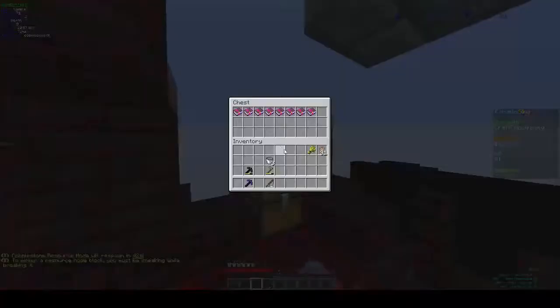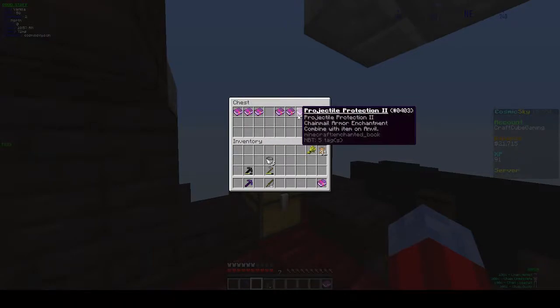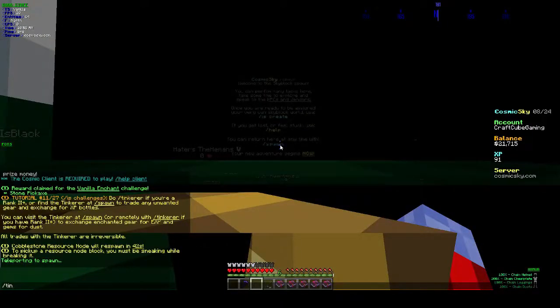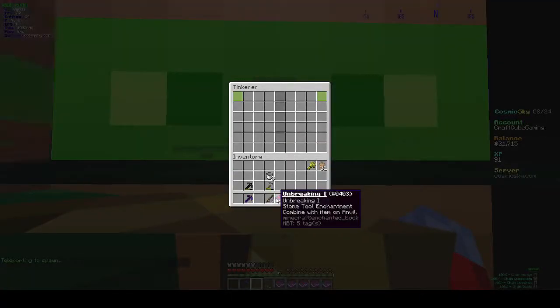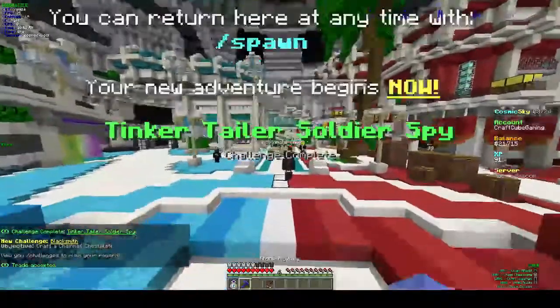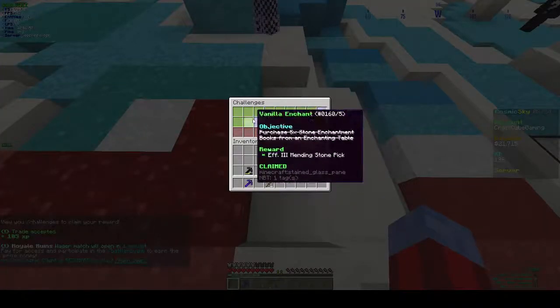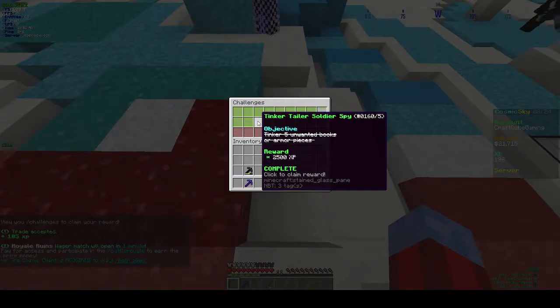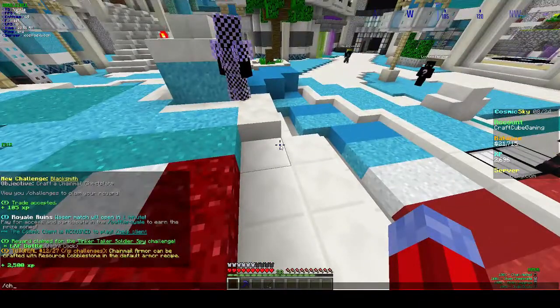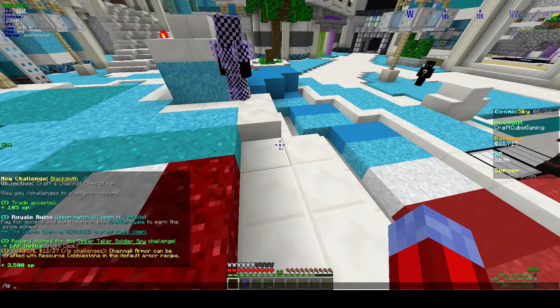So what do we not want here? We've got exile protection one. If we do slash tinker, it will pop up this, which we want to just drop all of that in and get a good amount of XP for each. So we've gotten 105 XP back. Slash CH — can that give us 2,000 XP? Now, craft a chainmail chest plate. IS go.